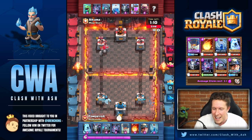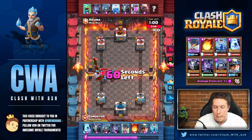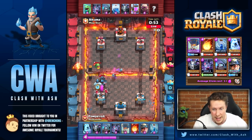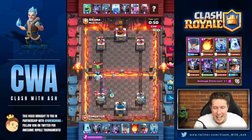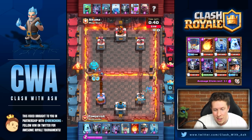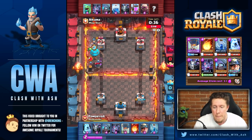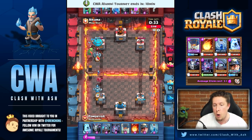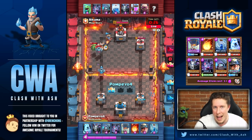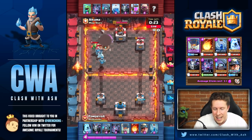We're going against a beatdown deck, which can be a little tricky to defend. The mini P.E.K.K.A. is the big defensive option against the tank. Pompeo throws an interesting fireball to buy the mini P.E.K.K.A. more time to chop down the golem, also hitting the opposing mini P.E.K.K.A. and baby dragon. That was a really good defensive stand. The opponent uses lightning to take down the mini P.E.K.K.A., but Pompeo goes super aggressive because the opponent only had the baby dragon left in cycle — and the tower falls before they can cycle back.